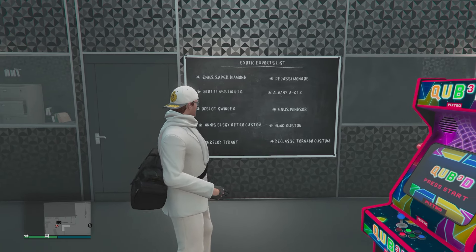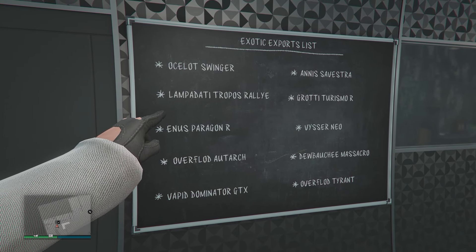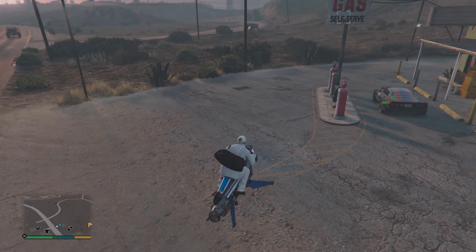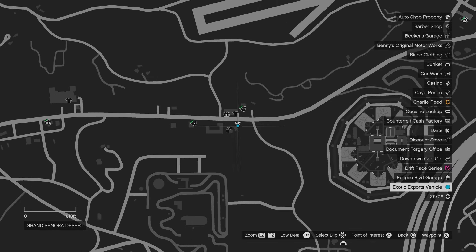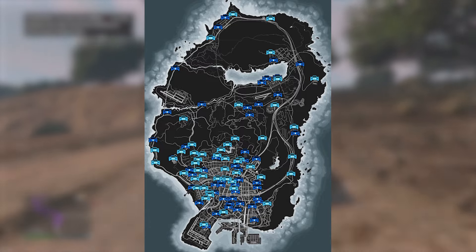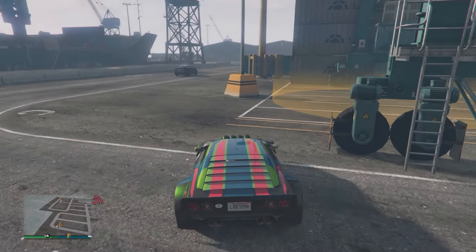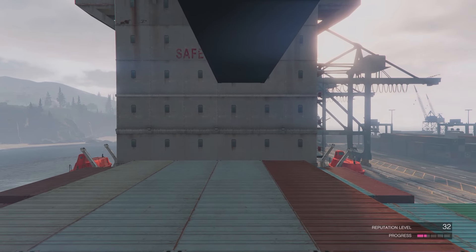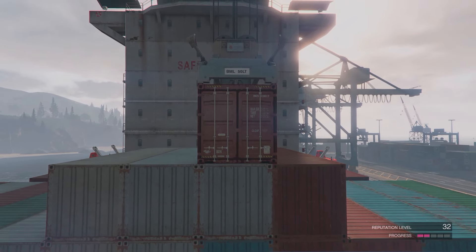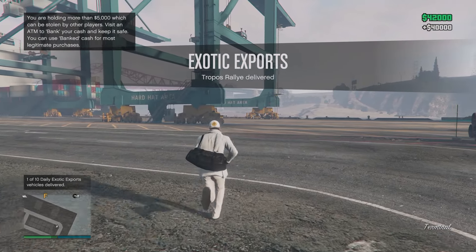The second way of making money through this business is the exotic exports list. This updates every day in real life — every 24 hours — and there will be 10 vehicles you have to collect and deliver for additional cash and RP. I'll leave a map link in the description as a reference guide for those locations, though spawns aren't guaranteed. Typically you'll make $20,000 per vehicle, and for each 10 cars delivered daily you can earn an additional $100,000. This week at the time of recording, you'll earn $40,000 per vehicle and $200,000 for the daily reward.